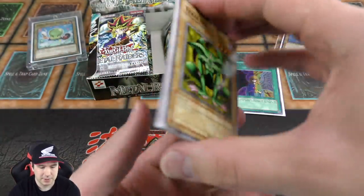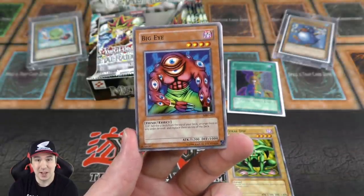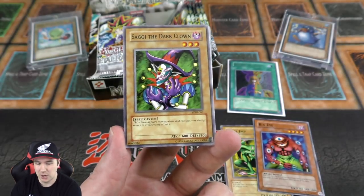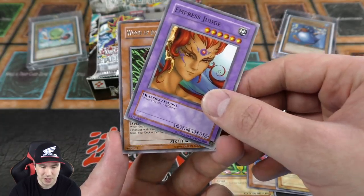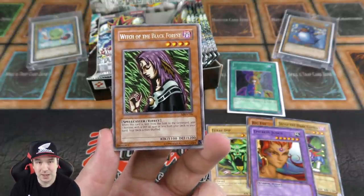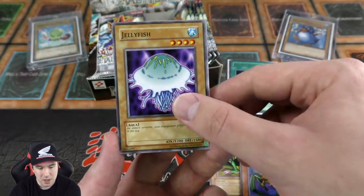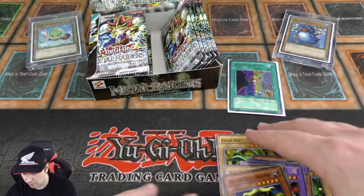On to our next booster pack. We have Feral Imp and Big Eye. When the XYZ Big Eye came out it was incredibly expensive and people were all using 'Big Eye for sale' as a running comment — very cool. We got Sangan the Dark Clown — this is a Kaiba card, he comboed it with Crush Card Virus, great episode. Then we have Witch of the Black Forest — a really cool one, especially back in the day. You can add a monster with 1500 defense or less from your deck to your hand, great for fetching monarchs since all monarchs have 1000 defense.